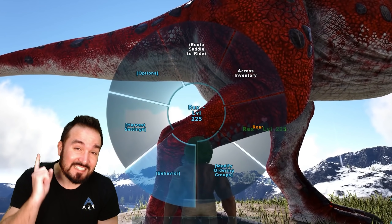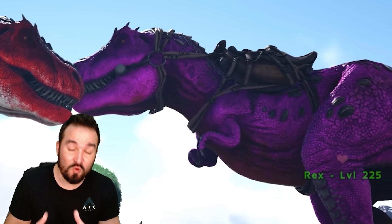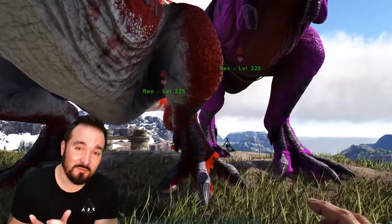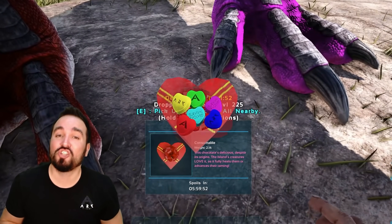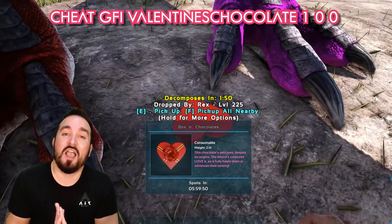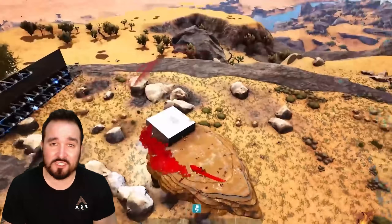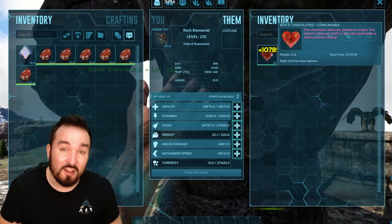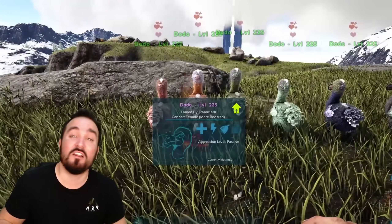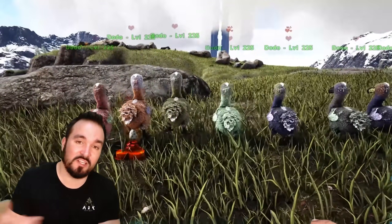Love Evolved is out but not for long — you've got one singular week. This event runs until February 16th, so you need to maximize as much time as you possibly can. In my opinion this is one of the best events to take advantage of because of the chocolate boxes, which give you 50% taming affinity as well as healing up creatures, allowing you to tank more turrets or bosses. I've got a full guide on everything about this event, including admin codes to spawn in everything — link in the description.